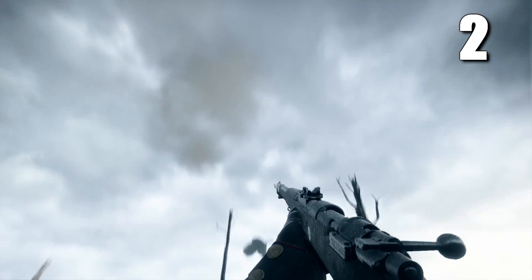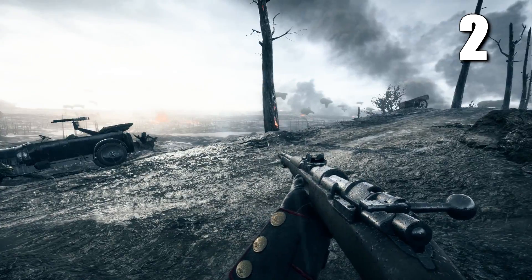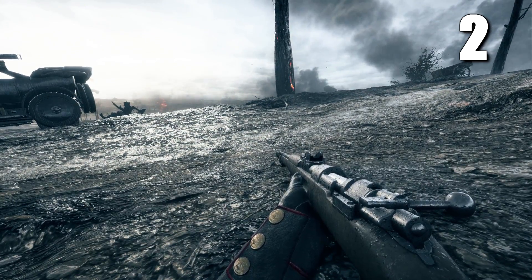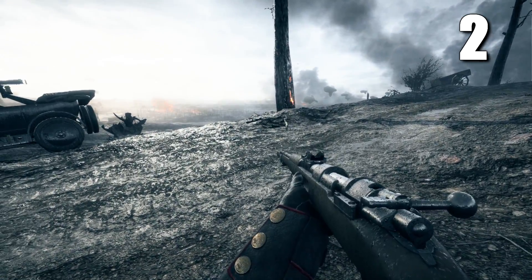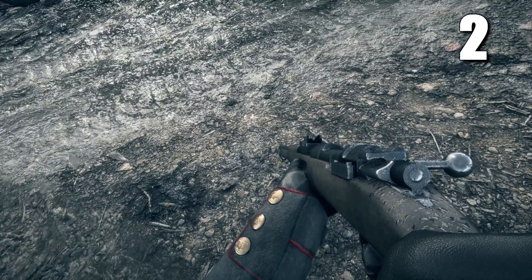Detail number 2. We haven't really talked about the weather in the Russian DLC. As you know, in Battlefield 1 we have a dynamic weather system, meaning it can be sunny one moment and the next moment it could be raining. Most of you know if it's raining, you can see the raindrops on your gun, which looks pretty cool, but it's nothing we didn't already know.